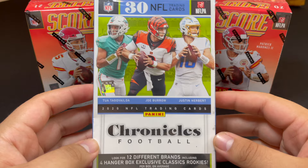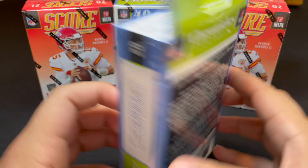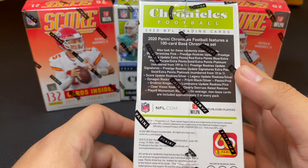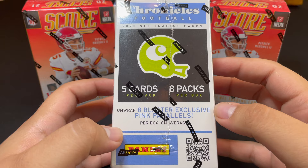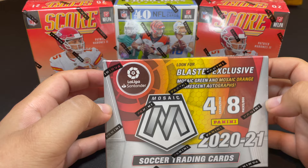Today we've got Chronicles Football. First up is a hanger box with a chance at 12 different brands. There's Prism Black in here and those are probably my favorite-looking cards. Next we've got a Chronicles blaster — 40 total cards, five cards per pack, eight packs per box, and eight blaster-exclusive pink parallels, roughly one per pack.